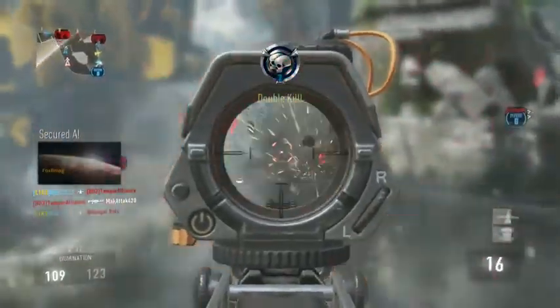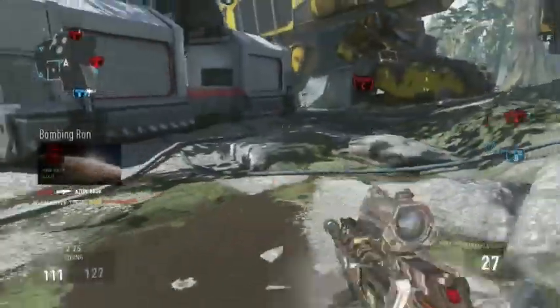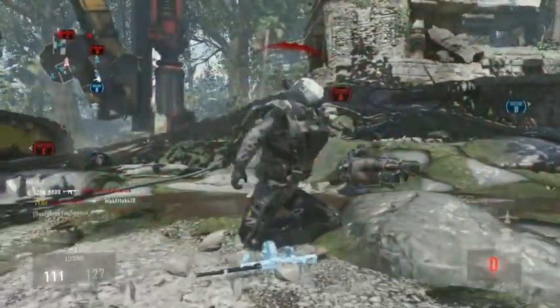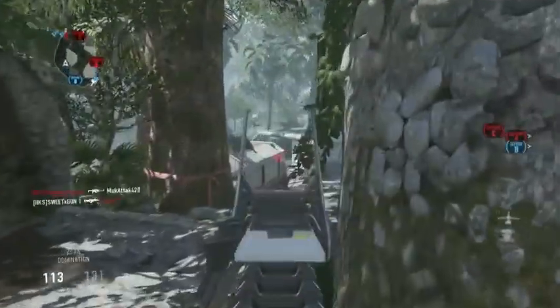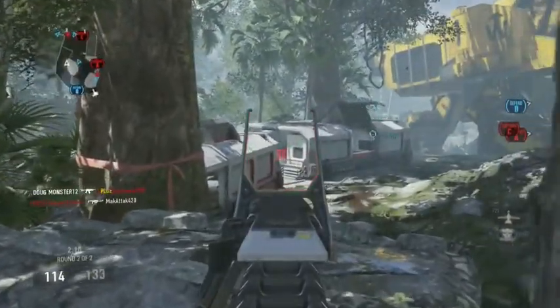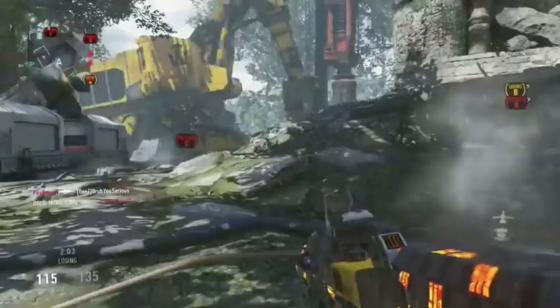The AMR9 is a 5-round burst weapon with a fairly long delay time after each burst. The per-burst fire rate is 923 RPM, but due to frame rounding it's likely closer to 900 RPM. Your overall fire rate in multiplayer will be around 800 RPM after accounting for the burst delay.